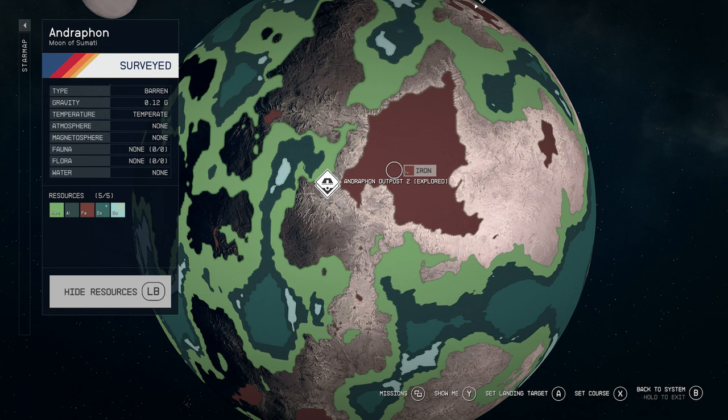When you show resources you'll be able to see where different ones are located. For example, iron is located here, helium-3 right here, aluminum right here, and beryllium right here. You can also see all the resources available in this area on the left-hand side: helium-3, aluminum, iron, beryllium, and europium — quite a few different resources we could extract.